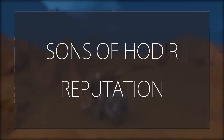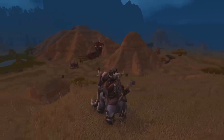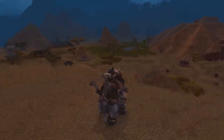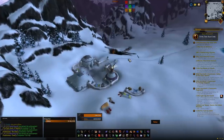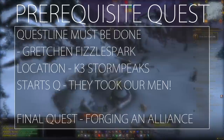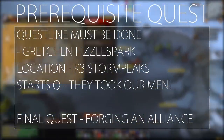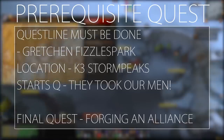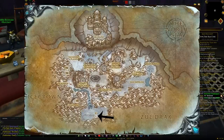The next faction will award you the Ice Mammoth and the Grand Ice Mammoth — a three-person mount. Unfortunately it has quite a long pre-quest line to unlock the faction. That's the Sons of Hodir, a Wrath of the Lich King reputation. To start the quest line, head to Storm Peaks and find Gretchen in the big building at K3, the first base to the south of the zone.